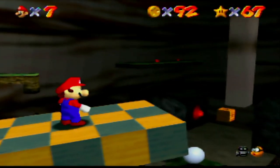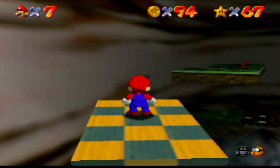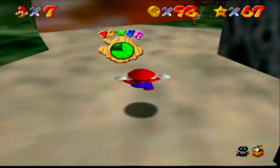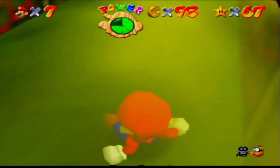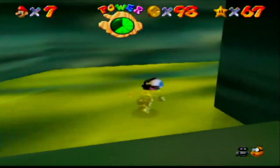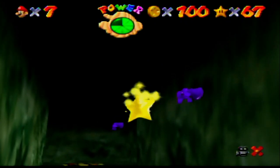Let me think — so we're back at 94 coins, ninety-six, ninety-eight. Actually, if I remember correctly, there should be a few coins on the way to the star. I'm going to toss Mario down below and go back into the Toxic Maze. Here we go — grab the metal cap, go around the corner to the door. And I'm right!